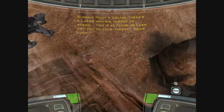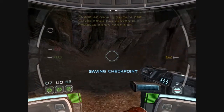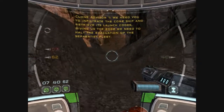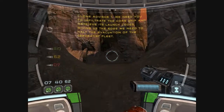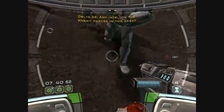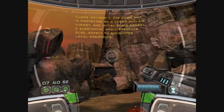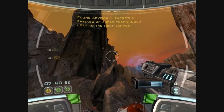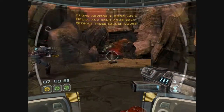Deltas, there's a large anti-air turret up ahead. This is as close as I can get you to your target. Good luck. Delta, a few clicks down this canyon is a disabled droid core ship. We need you to infiltrate the core ship and retrieve its launch codes, giving us the edge we need to halt the evacuation of the Separatist fleet. Advance via the canyon and effect entry anywhere you can. Any intel on the enemy forces in this area? The core ship is protected by a large anti-air turret, and initial scans reveal a substantial droid threat. Also, expect to encounter local residents. View the passage up ahead that should lead to the next canyon. Alright, let's get to it, squad. Good luck, Delta. And don't come back without those launch codes.